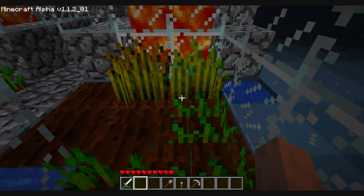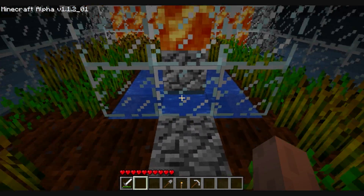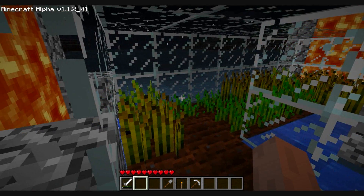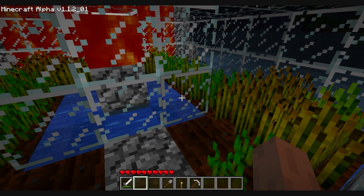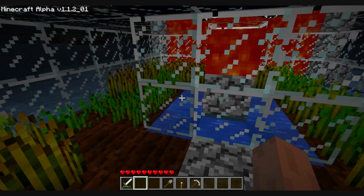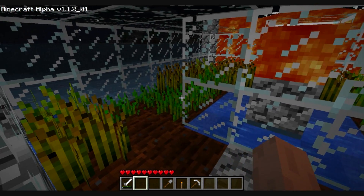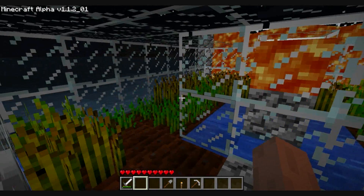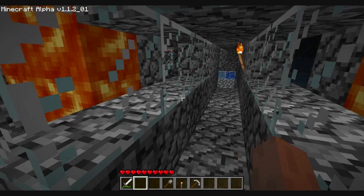I wasn't sure if it was gonna work. I know torches work to help your plants grow, but this was kind of an experiment for me just to see if the lava would keep it growing well enough — and obviously it has, because I have wheat. Lots of it, too. I started off with maybe ten seeds or something like that, and now every time I come through I almost have way too many seeds. I'm sure the next time I go through here and pick all this wheat, I'll have plenty of seeds to fill this entire area.